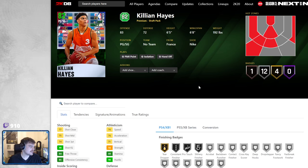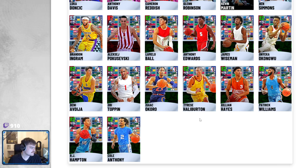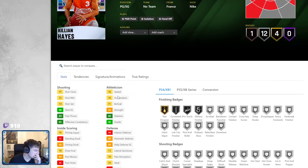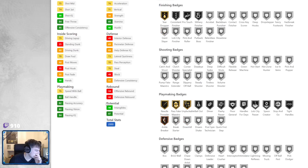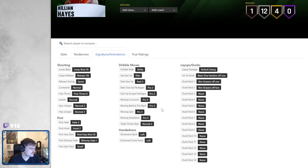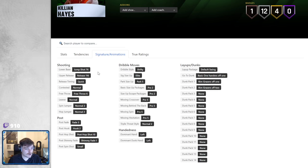Now we've got Killian Hayes, a 6'5 point guard with a big wingspan. Good speed and acceleration, good speed with ball, decent three ball, decent SIGs. Base 76 — don't know what it's like. Let's check his Evo.